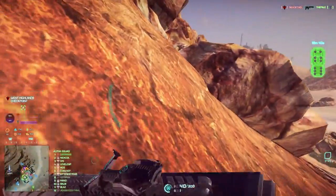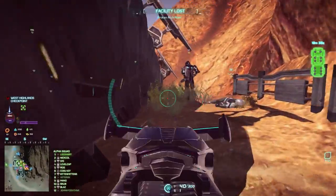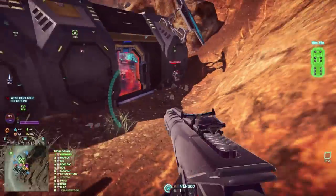As you play PlanetSide more and more you will be generating more Auraxium — that's the blue resource over my mini-map — and you get this from fighting battles, killing infantry, and holding points that generate Auraxium for your Empire.